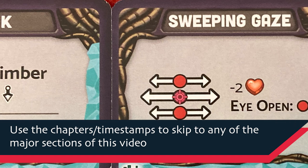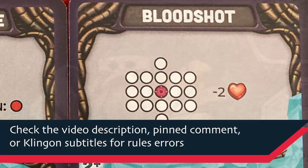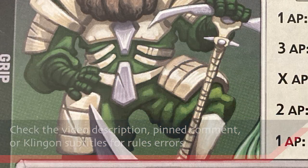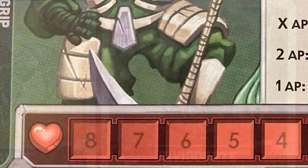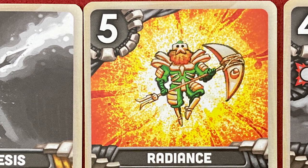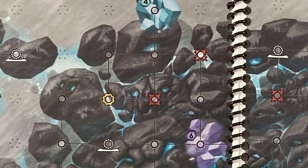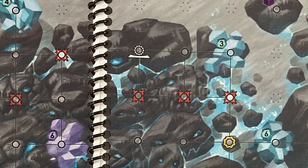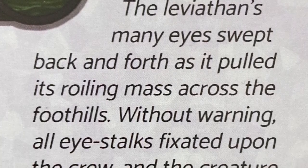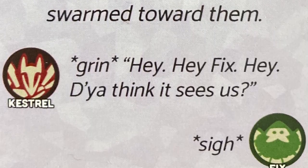Hey everybody, this is Mike with the One Stop Co-op Shop and I've got another crowdfunding preview for you. This time it's Leviathan Wilds. This is a one to four player cooperative game very much inspired by Shadow of the Colossus — one of my favorite video games — where you're climbing these giant colossal creatures and trying to defeat them. I'm going to show you a full playthrough with the true solo mode, and at the end of the video I will give my thoughts and impressions. As always, we never accept any compensation for our coverage of crowdfunding games; we just want to help you make an informed decision.